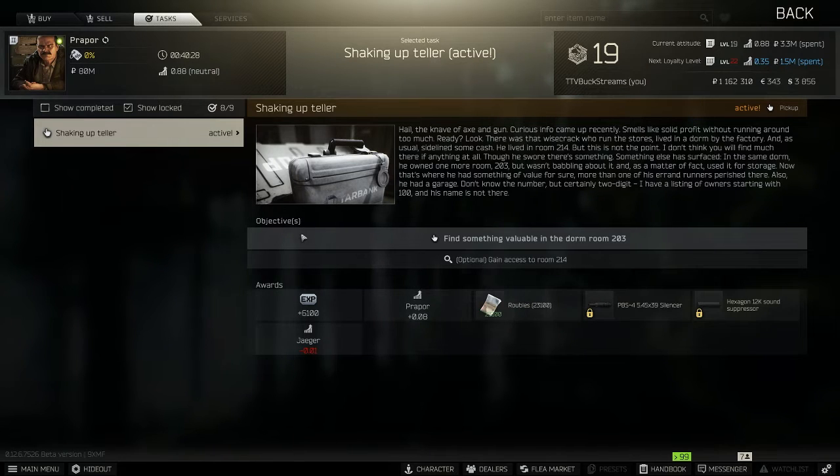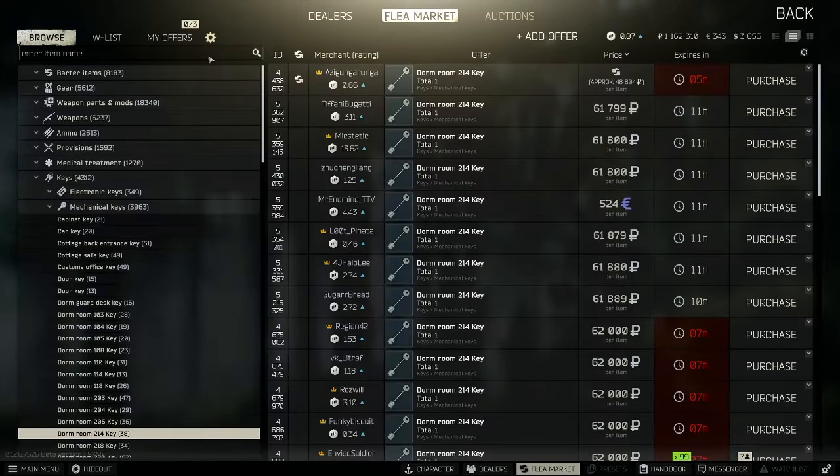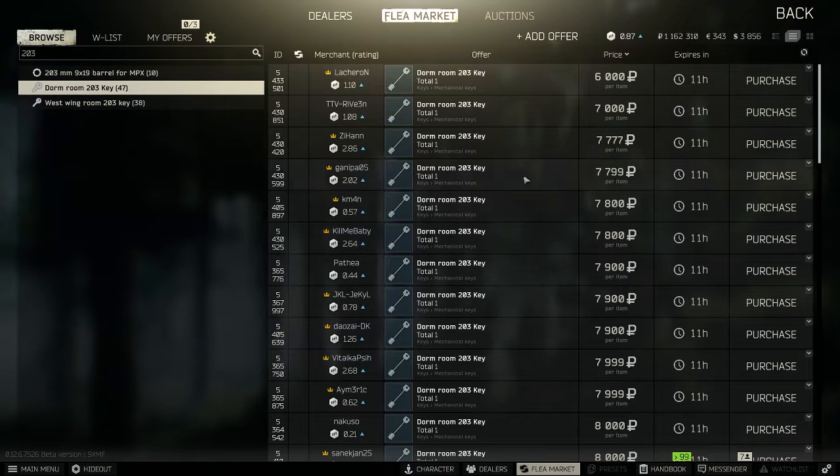For this quest you're going to need the 203 key. This key can be found inside locked room 214 or in the pockets of dead scabs. However, the key usually sells for about 10,000 rubles, so it's recommended to purchase it from the flea market.